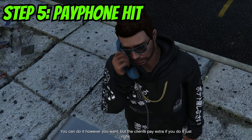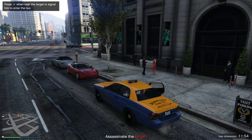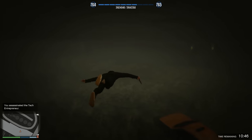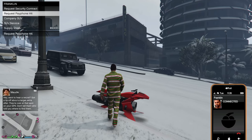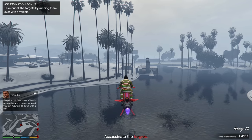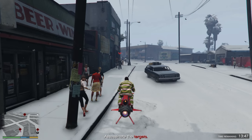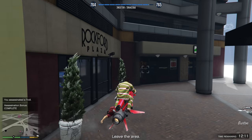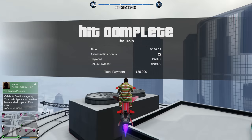The next step is completing some payphone hits. Call up Franklin, request a payphone hit — you can do it every 20 minutes — and then complete it. Make sure you do it the way they tell you to, or else you won't get a $70,000 bonus. You literally get $85,000 in just a couple of minutes, which is absolutely insane. The payouts are actually good, but if you don't do it the right way you could only make $15,000. Make sure you do it the proper way every single time.